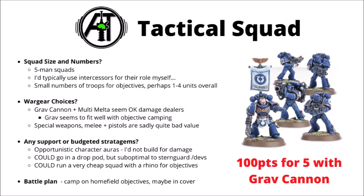Finally for troops, we have the Tactical Squad. Again, I'd more typically use Intercessors, but they are very flexible. The two most valuable upgrades are probably the grav cannon and the multi-melta — you get the most bang for your buck on those. Perhaps one of their more optimal roles is sitting on backfield objectives laying down fire with bolters and a grav cannon for roughly the same cost as an intercessor squad. I'd not really bother with special weapons, melee weapons, or pistols. You could put them in drop pods or rhinos, though both feel like a fairly big investment. If I had to use a unit, I'd keep them cheap, camp on a backfield objective with a grav cannon, and try to get some cover while doing so.